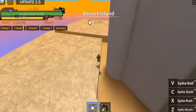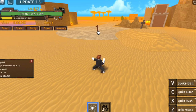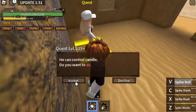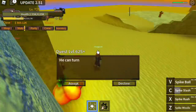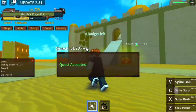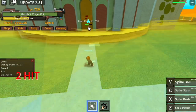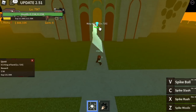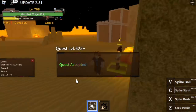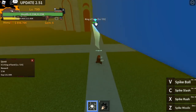At Desert Island, we're gonna start defeating the Bomb Man — just use one C skill to defeat him. Or you can use your Z and X skill. When you defeat the Bomb Man, you can go straight to the Candleman, then next up the Bomb Man again. Do this until you reach level 725. After that, you can start defeating the King of Sand — just one C skill. The damage of the C skill is so strong. To make it faster: King of Sand, then Bomb Man, then King of Sand, until you reach level 800.